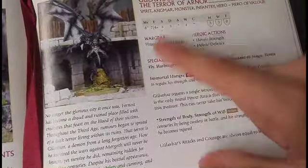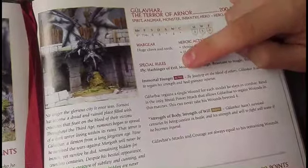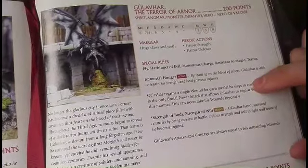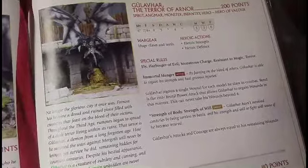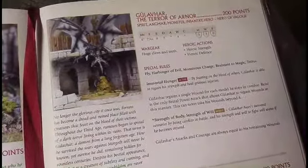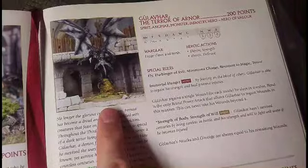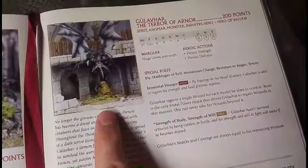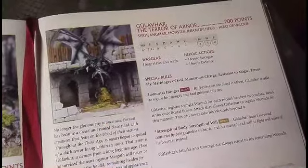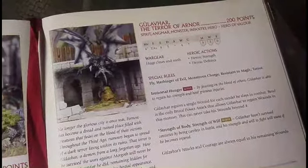He doesn't fly — he can go up to 12 inches if he chooses. Resistant to Magic won't come into play. Terror with Harbinger of Evil means Gwaihir will effectively be courage five instead of six. He also has Immortal Hunger, which won't come into play here but is a key part of how he plays in point-match games. Speaking as one who's played him: Gulhavar is an infantry wrecking ball. You fly around, use heroic combats to get into the line, eat a bunch of things to get your wounds back, fly behind the line, eat more things — eat banners, eat smaller heroes. He's a beast.